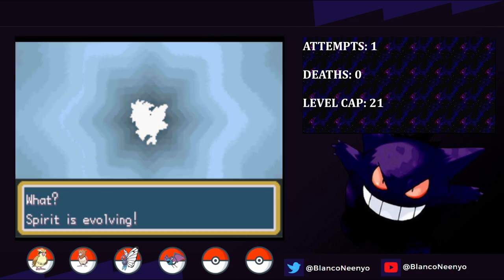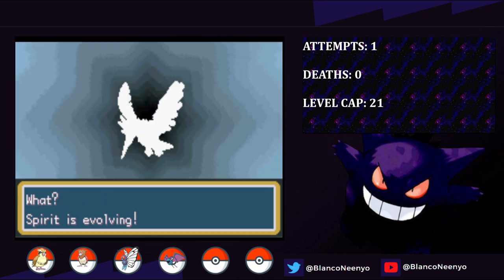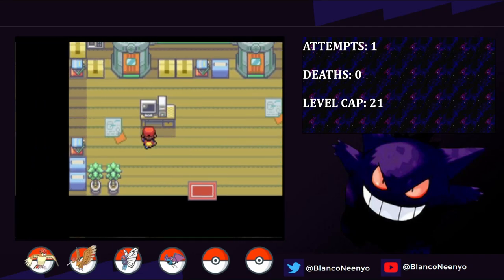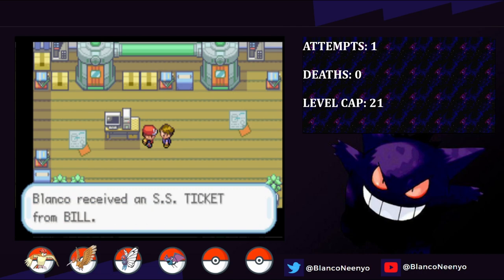While battling the trainers north of Cerulean City, Spirit evolves into a Fearow, which is huge, because without it Misty would be really difficult. I get the S.S. Anne ticket from Bill after saving him from his cosplaying mistake, and then I get the team ready to take on Misty.